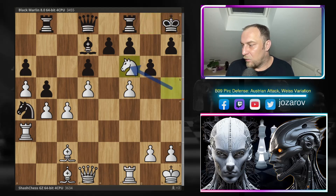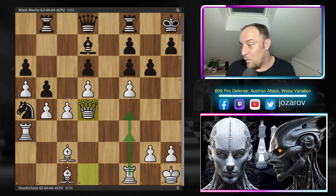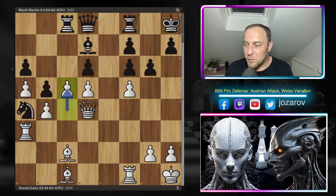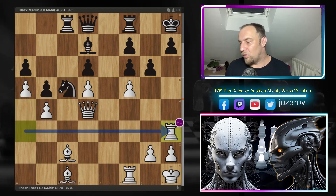After knight h5, King h8 was played by Black Marlin. Now the beautiful knight f6 - after e takes f6 there are dark square problems and simply too much pressure. This bishop enters the game, the rook is activated, the other bishop is already dangerous, and the second rook can also join. After rook c8, Chess Chess plays the c5 motive again, and with knight c5 and rook h3 in this position, after just 26 moves Black Marlin resigned.